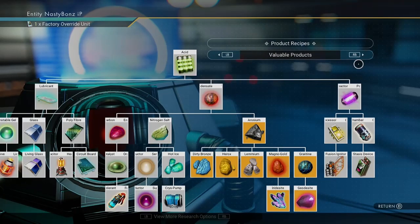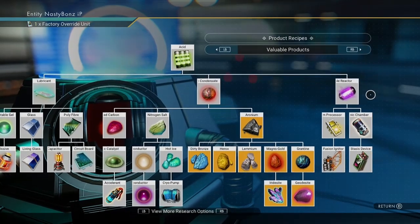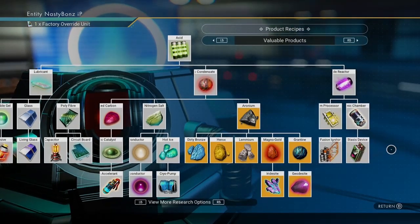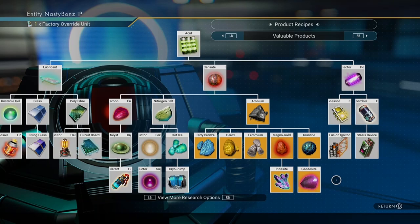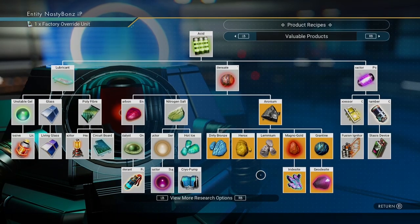In the upper right-hand corner of this pop-up, we can tab to the right. This is where we can find all of the recipes we're going to need for the stasis device. I'll explain this in more depth in our third video, but I wanted to mention it now because of how long it takes to acquire these recipes.